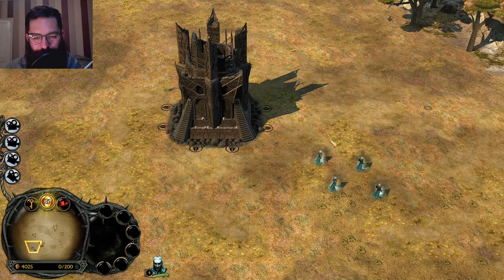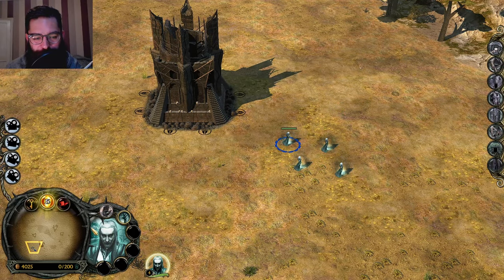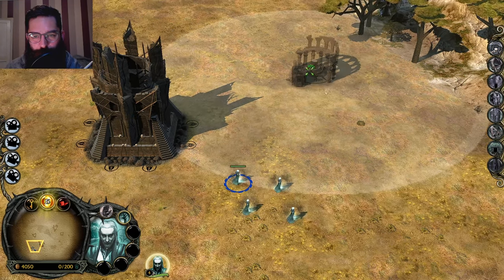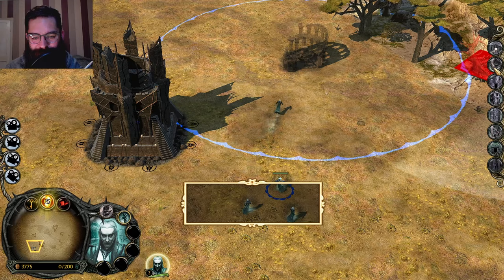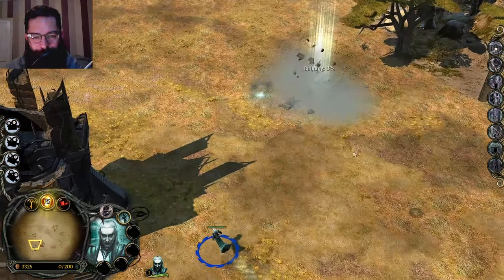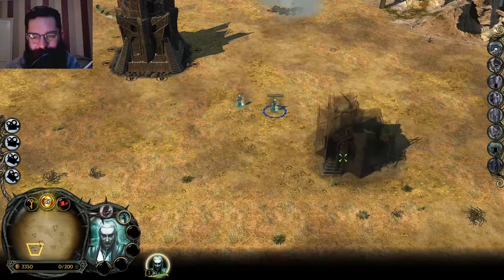Here we are with Dol Guldur. These are a very interesting, unique faction. They've got Wraith people - they're called Tainted Shades. When you pop them into building a building, they actually become the building - you lose the actual builder. It's quite an interesting mechanic.